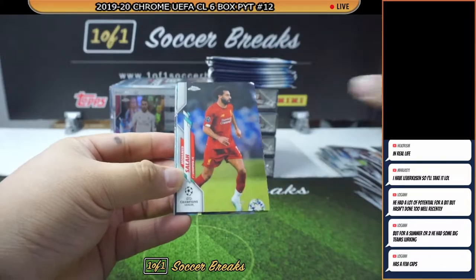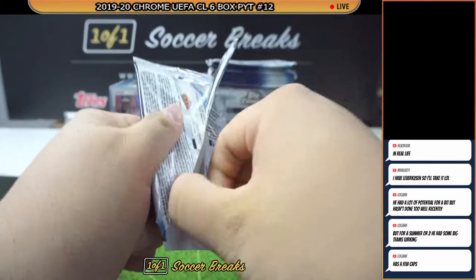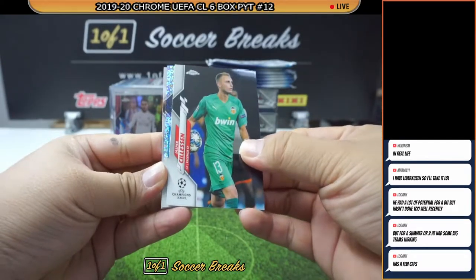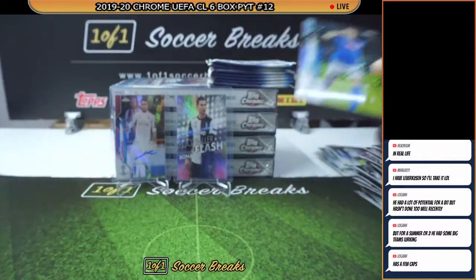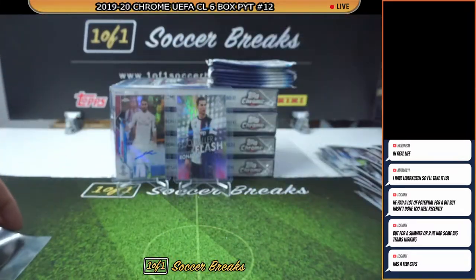Vlachodimos, Salah, Mertens, and Milik. Selesin, Milik, Speckle for Napoli, Navas, and Vinicius Jr. There you go — Napoli with a nice Speckle of Milik. Burki, Raheem Sterling, Trent, and Bellingham. There was a Refractor of Mertens earlier. Insigne, Icardi, Pulisic, Abraham, and Kylian Mbappe.